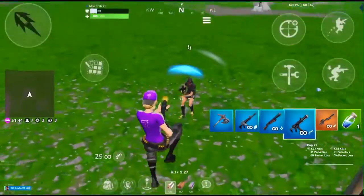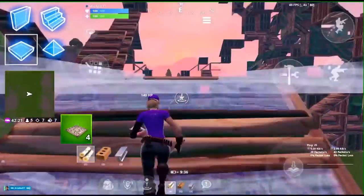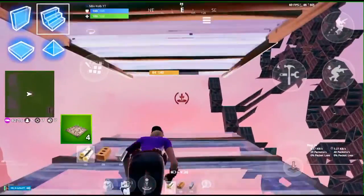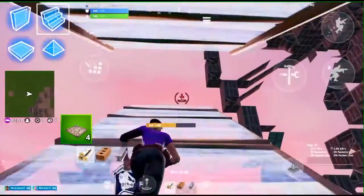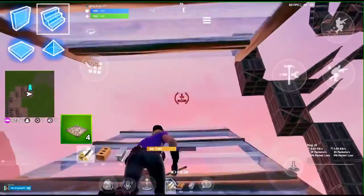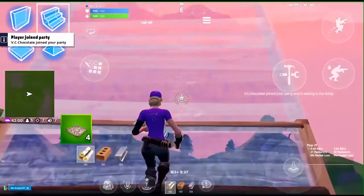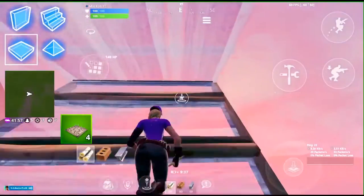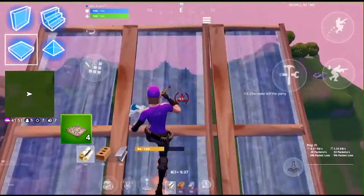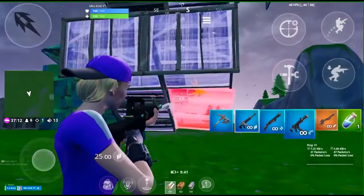The fifth tip is a ramp trick that is very good for getting the high ground while staying covered. To do this trick, place a floor, and then once you're one-fourth to the end of the ramp, look straight down and place a ramp. This will make a ramp go behind you and in front of you, and then you can start going for the high ground. I actually did some research and I'm not sure what this trick is called — if you know, please comment it below.